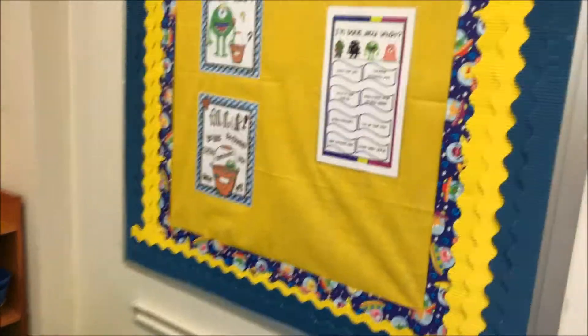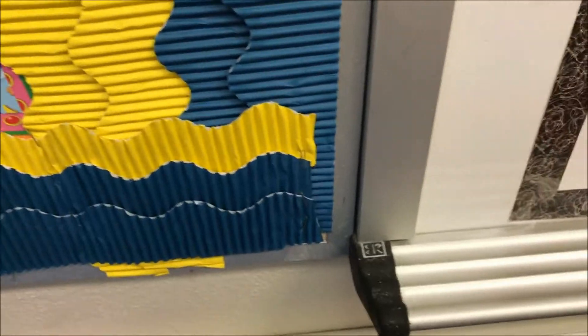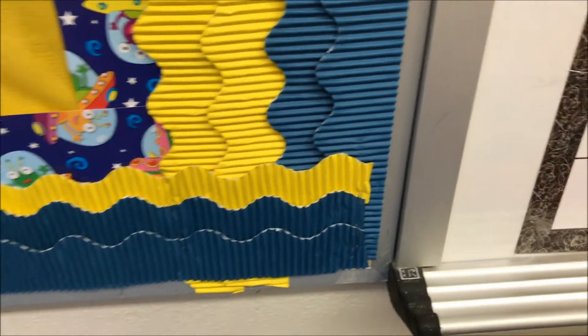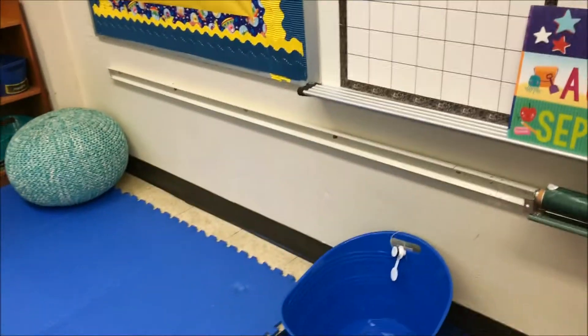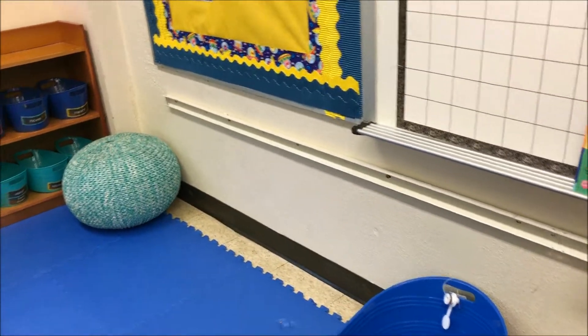I finished this bulletin board — somewhat. I get really tired at the end. My daughter cut the border for me but she cut the pieces at the top and bottom too short. I'm too tired to care at this point — it is what it is. I also moved the library shelves — one was right in the middle but I put them all against the wall, which opened up the area a bit. I have all those reading buddies to put in that spot.